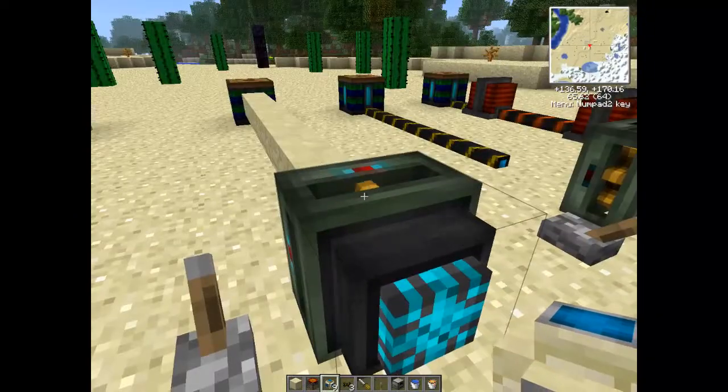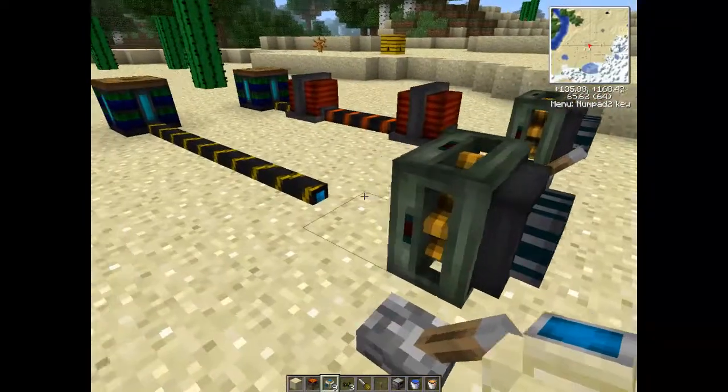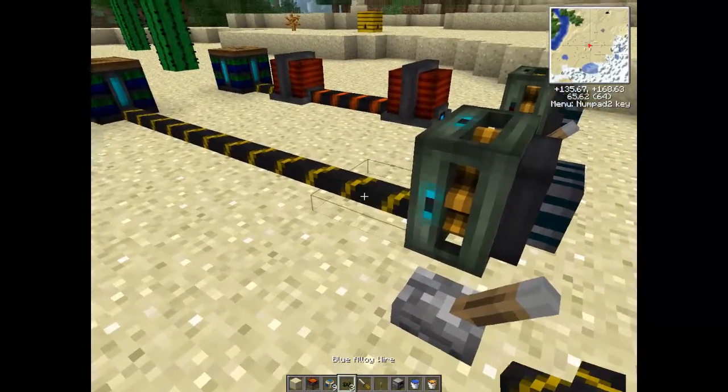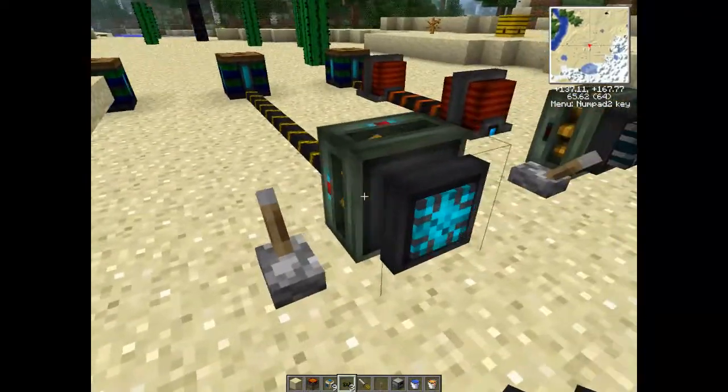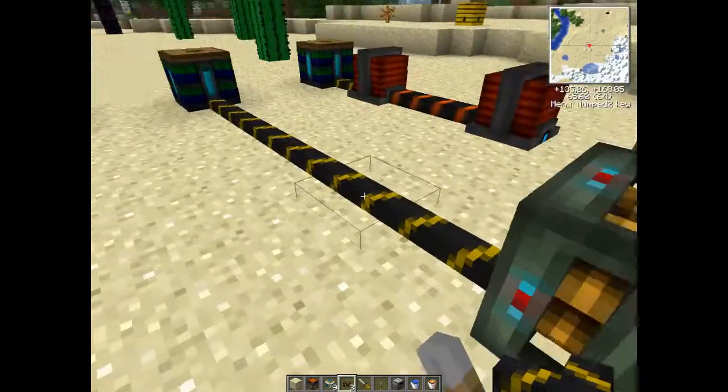That one turns on quite happily. You turn it off and that blue light will stay on. Next way - just use standard blue alloy wire, wait for the light to turn on. Same again, turns back on, straight wire feed.